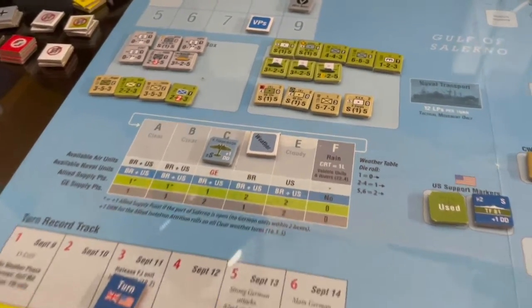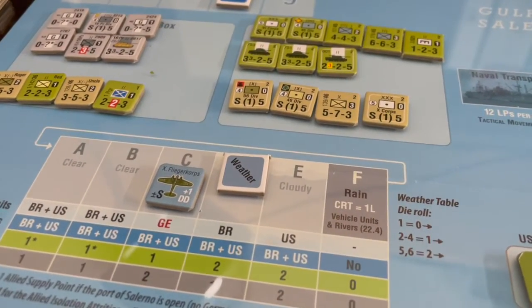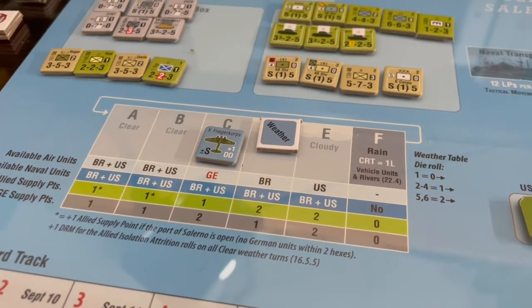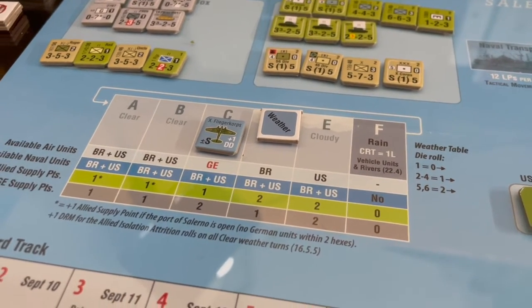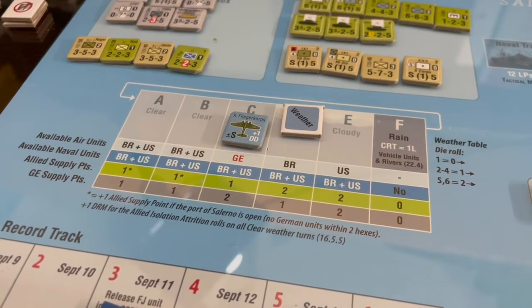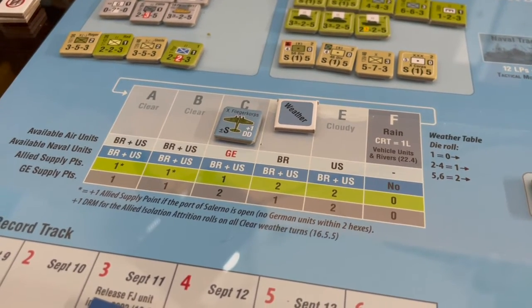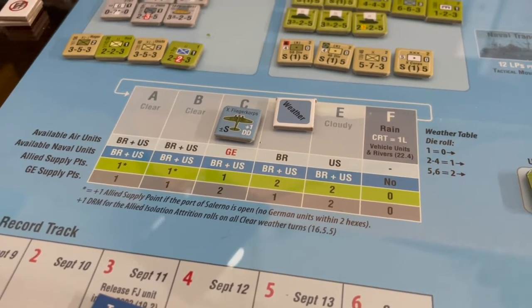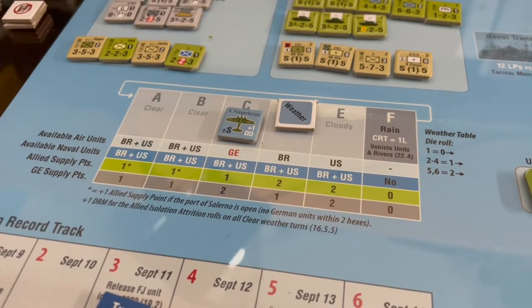Turn three is in the books. We start off with weather getting cloudy. We had available air units from the British and United States, but only British air units were available. Got two supply points and the Germans got one supply point.